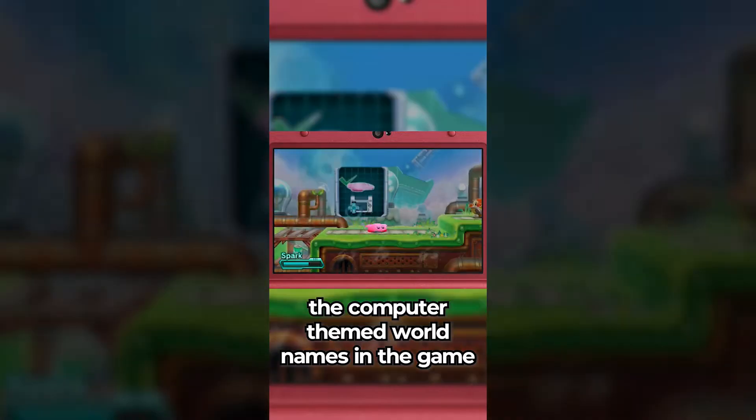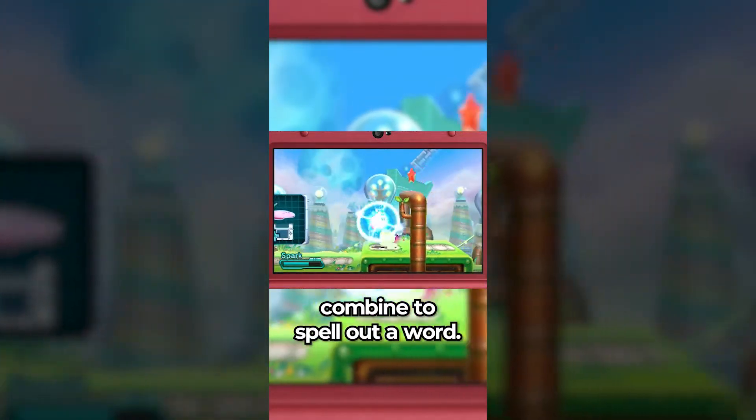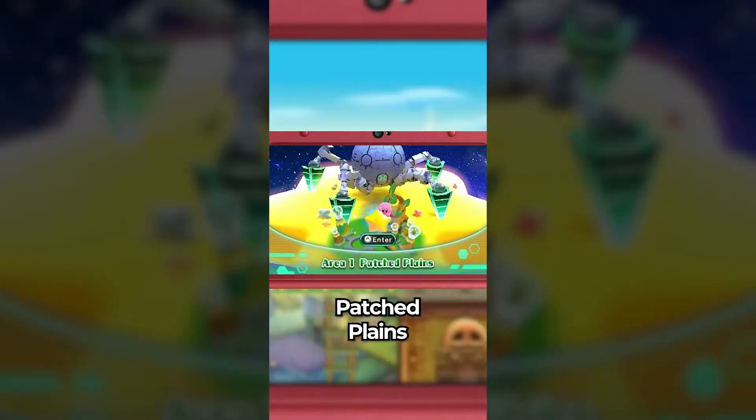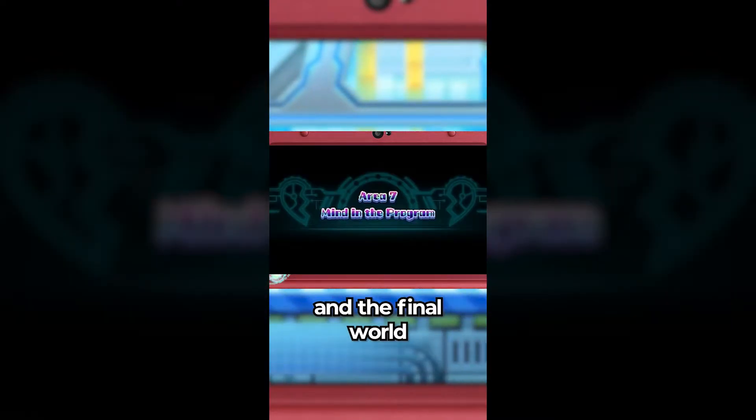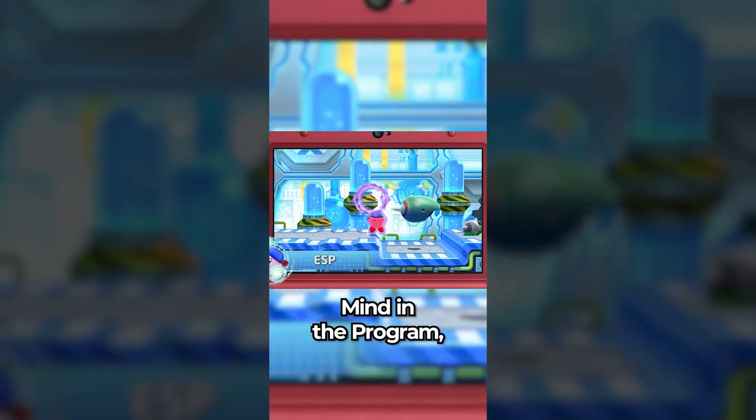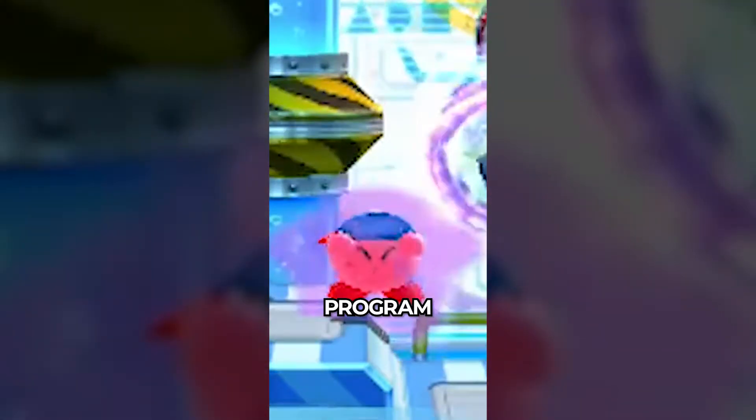Did you know that in Kirby Planet Robobot, the computer-themed world names in the game combine to spell a word? These names are Patched Plains, Resolution Road, Overload Ocean, Gigabyte Grounds, Rhythm Route, Access Arc, and the final world, Mind in the Program. Put them all together to spell — Program.